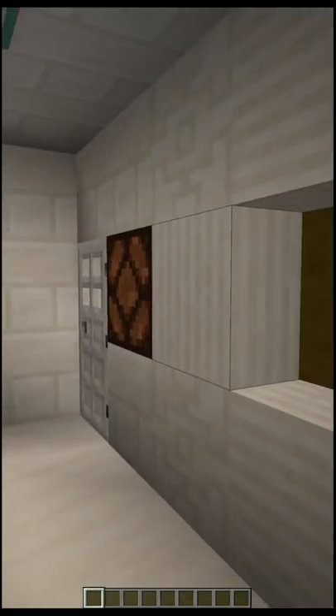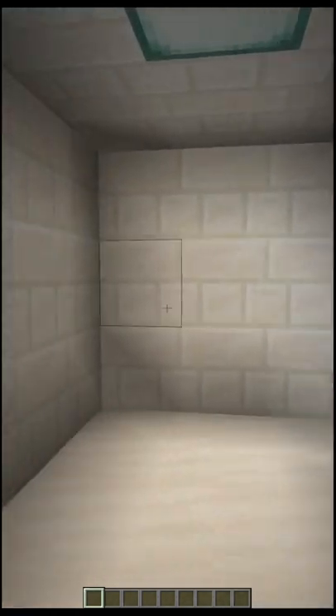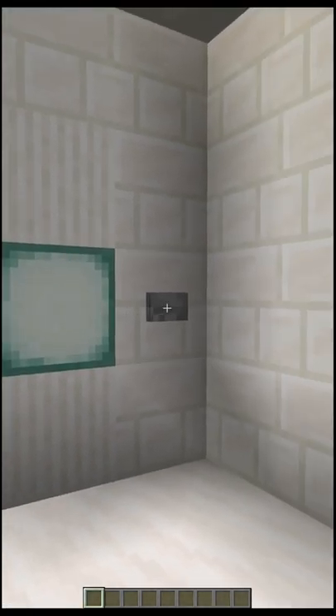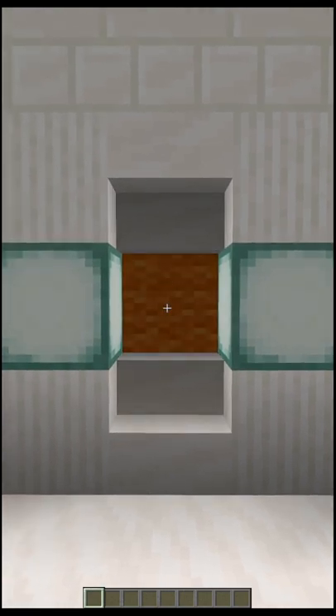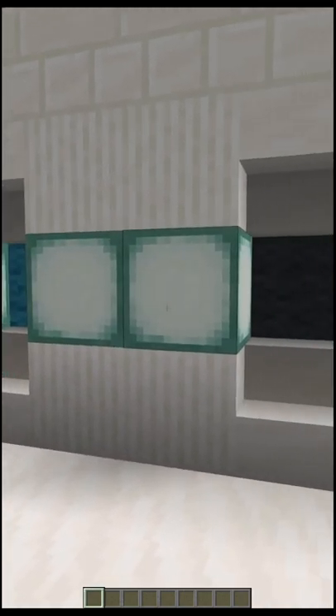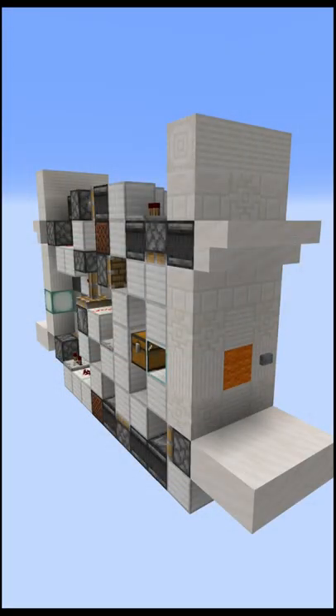Hello everybody! Do you play Minecraft and are tired of people getting into your base by watching you opening the door? Are you looking for a color combination lock that randomizes its combination each time you use it and also nicely displays the new one? Then I might just have what you're looking for with my self-randomizing color combination lock. It's simple, efficient and looks really nice.